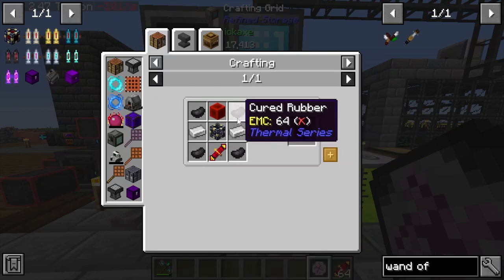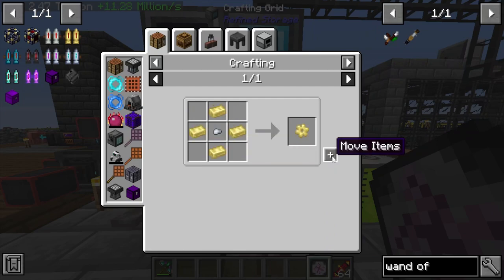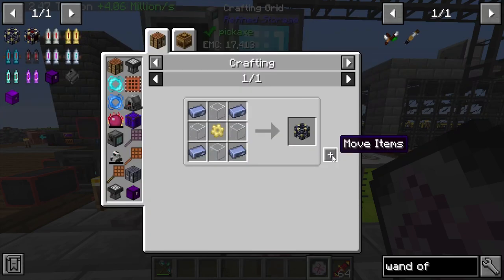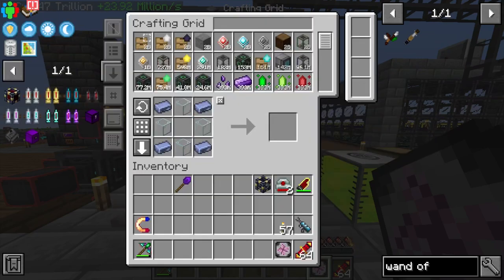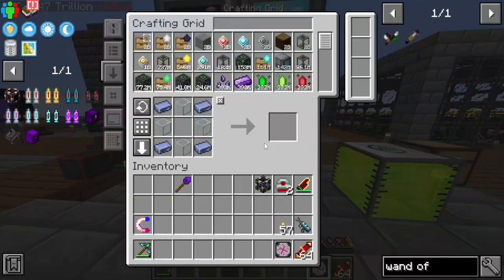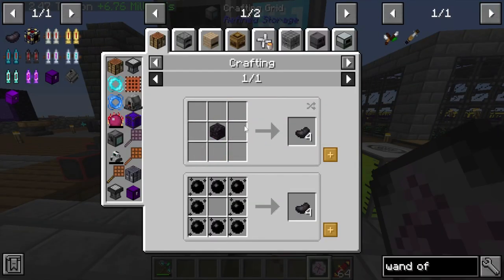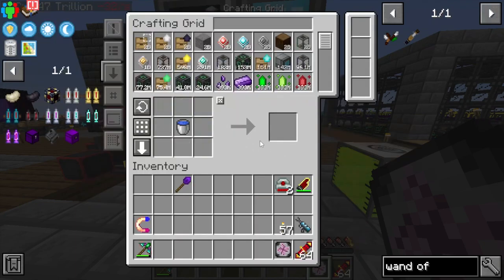We need to make Resonant cells, which means we need an Electrum gear, and we also need a bit of plastic or rubber. We're going to need some rubber, which may be a little tricky — it looks like we can make rubber from vines.